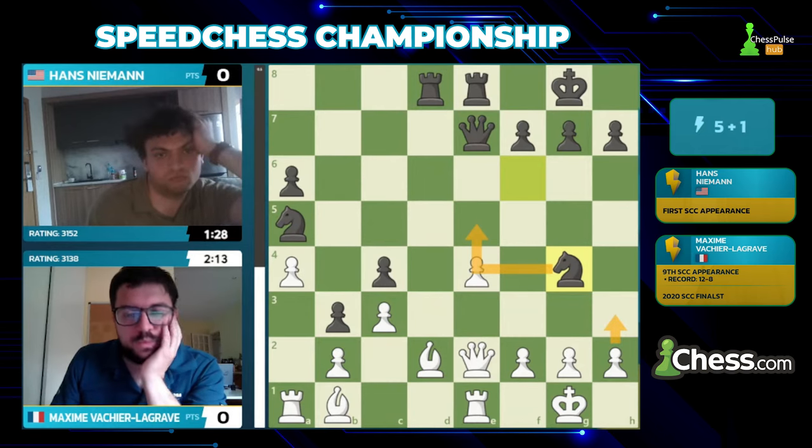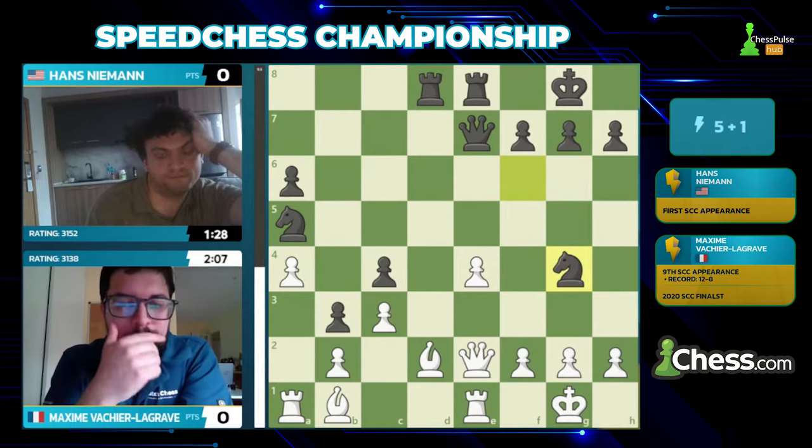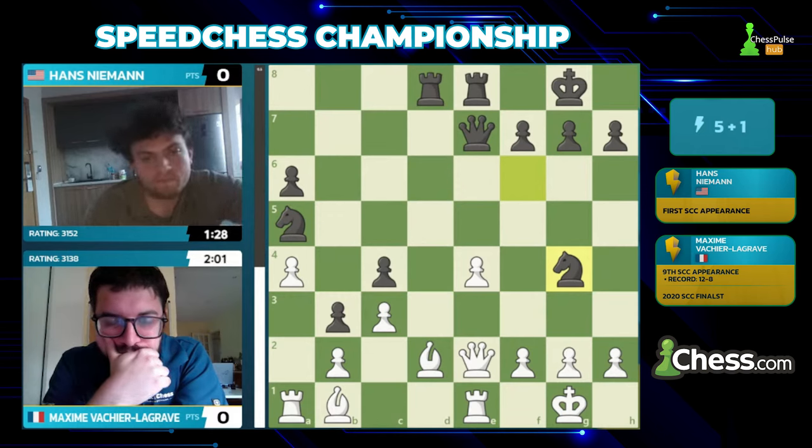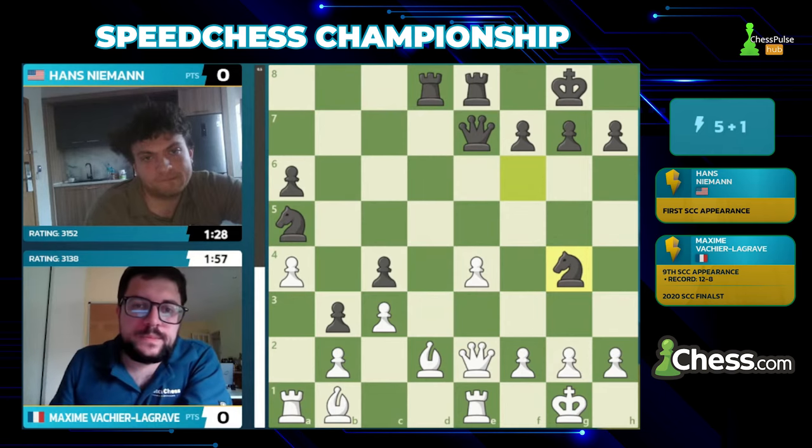Yes and no — the rook on a1 is a concern as we've mentioned, but you are up a pawn. If at some point you get f4-e5 rolling, you activate the b1 bishop and the a1 rook, you'll be doing great. White's position has potential, but currently there are some difficult questions to answer — like what is your next move?